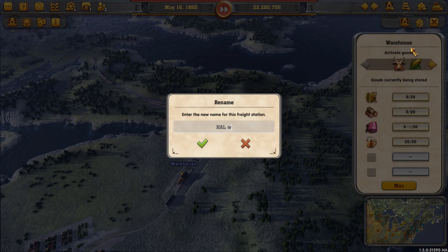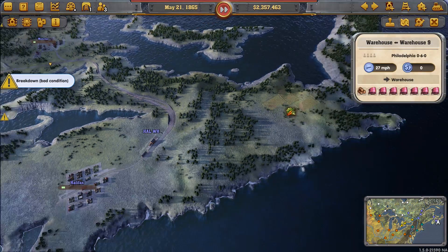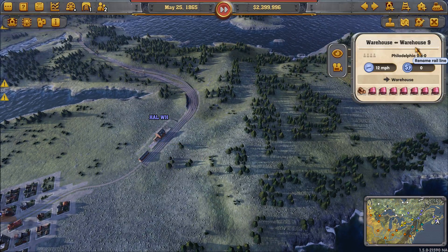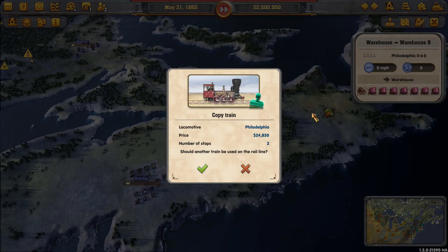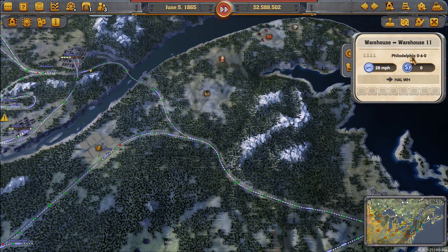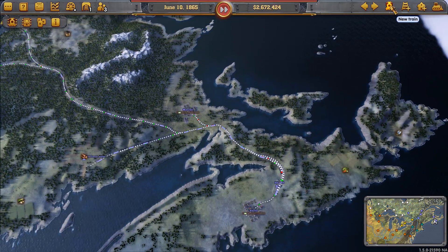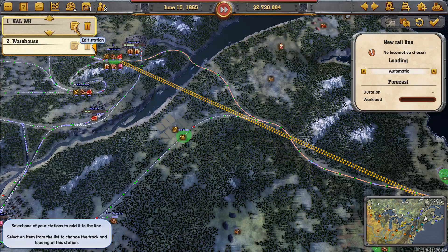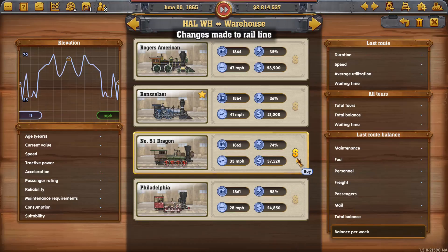Here's the interesting thing. I renamed this warehouse to HALWH — the Halifax Warehouse. But look what happens. The route says warehouse to warehouse nine. It didn't pick up the name. It thinks it's calling it warehouse nine, which is probably a behind-the-scenes name it has. But it should be displaying to me warehouse to HALWH. The whole reason I named one end of that was so I could tell which side I was doing. So I actually got frustrated and said, well, if I can't tell which one it is, I'll just build another line that literally starts with the Halifax end so I know it's working correctly.